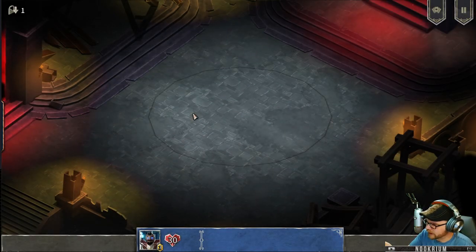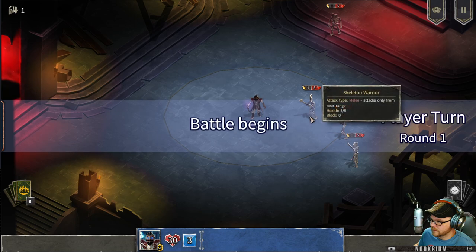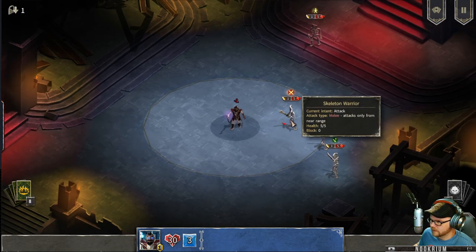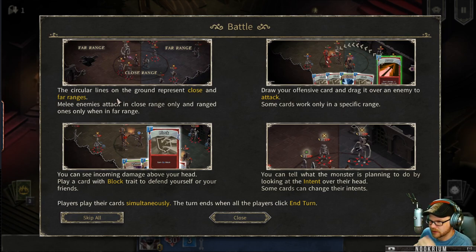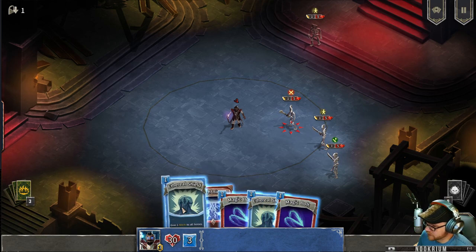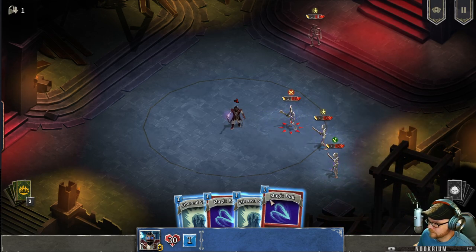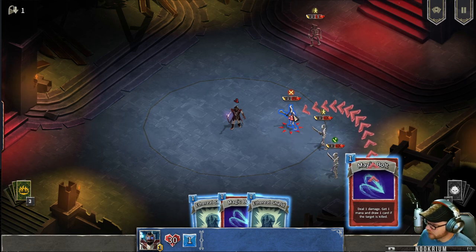So we sort of bounce around here and attack skeletons and other things — it's sort of Diablo, but papery. If I remember correctly: circular lines in the ground represent close and far ranges. Melee things are in close range. You can see incoming damage above your head. Play a card with a block trait to defend yourself. Draw your offensive card and drag it over your enemy to attack. I was thinking it was real-time and not turn-based. Let's lightning bolt that guy. Apparently it's turn-based — this is different. Wait, it's not turn-based? The other one's real-time, right?